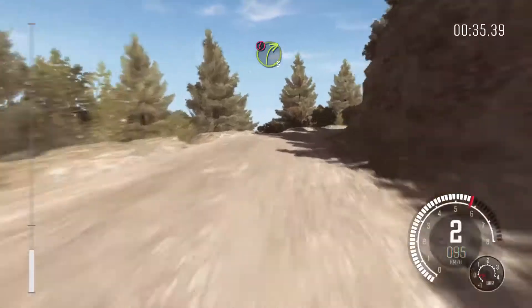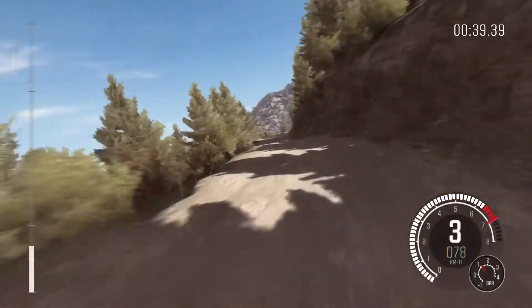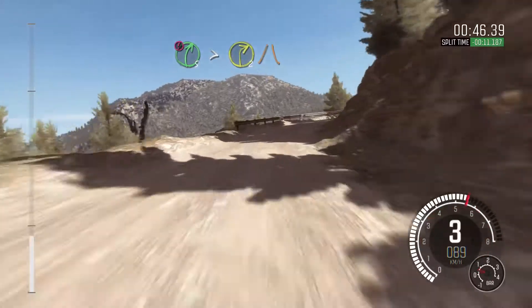Caution right 3 half long, narrows, into left 6 half long, don't cut, 80 crest, into keep left over jump, into caution right 5 over 80, tightens to 2, narrows.